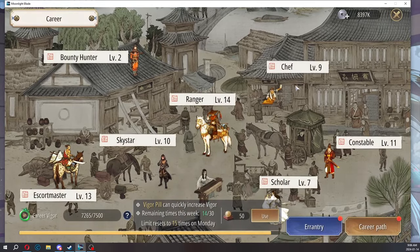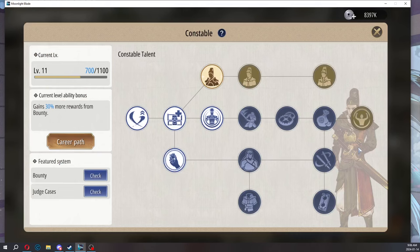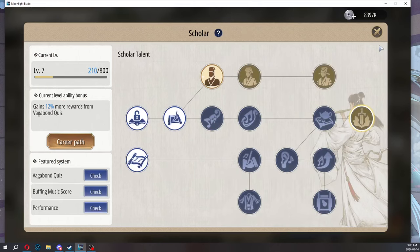No matter what career you focus in — most people will be balanced all around, but some might be trying to rush to the end level — every single career has a stat buff at the very end. It's all the same: plus 30 stamina, dex, strength, and int on all careers. So you don't have to worry about that. This is upon reaching level 30, which is the max career level.